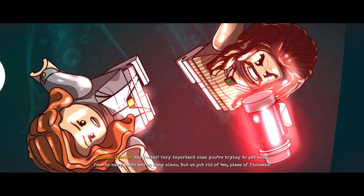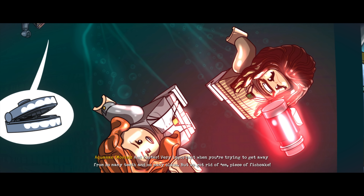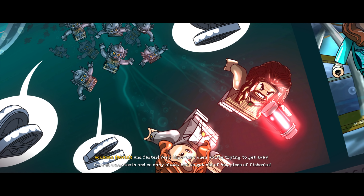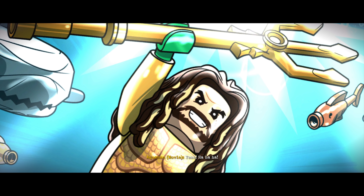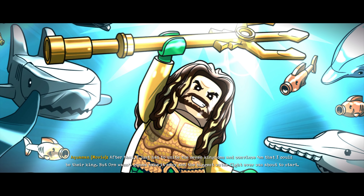Not that kind of swimming — that's better, and faster. Very important when you're trying to get away from so many teeth and so many claws. But we got rid of them — piece of fish cake. And finally, in the depths of the Hidden Sea, we found Atlan's trident.